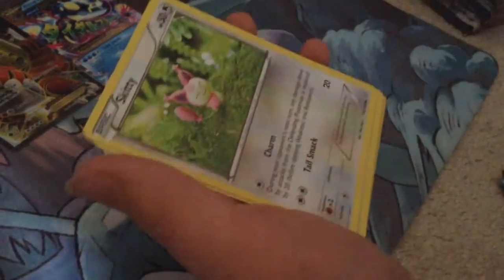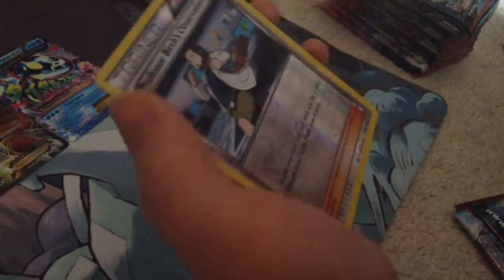I got an Egron Spirit Link, a Torchic, a Lantern, a Nose Pass, a Spinda, a Horsea, a Skitty, a Tangela, a Shiny Professor Birch's Observatory, and a Tentacrux.